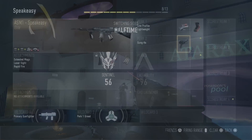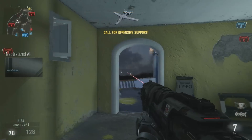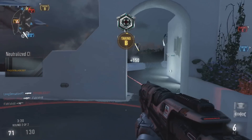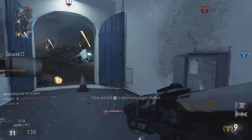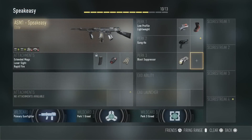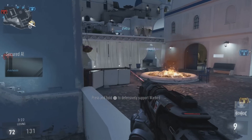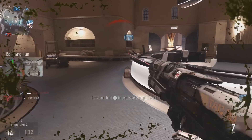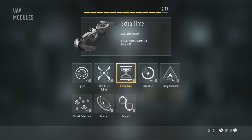For tier three, we're going to opt for two perks. The first one is Blast Suppressor, which allows us to stay off the enemy minimap whilst using our exo movements, letting us flank behind enemies completely undetected. The second perk is Toughness — not a necessary perk, but very useful for those medium to long range engagements that you might otherwise lose without it.